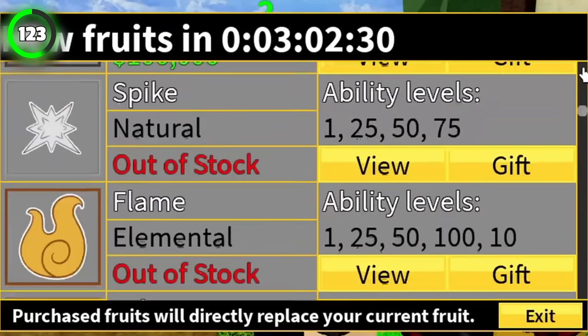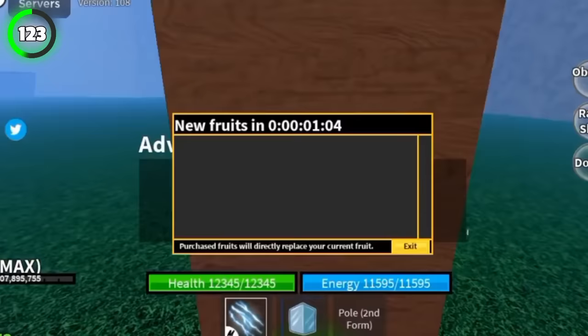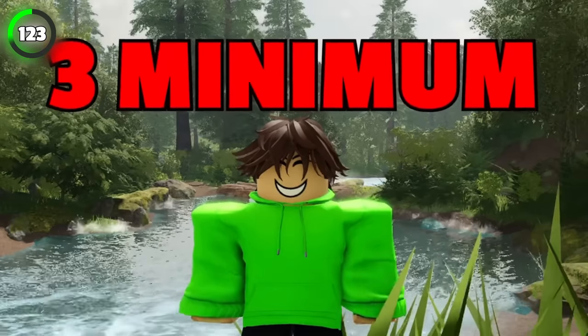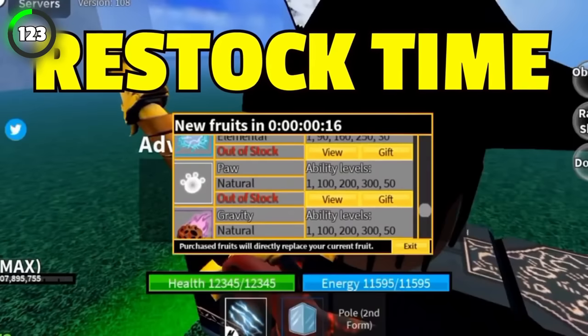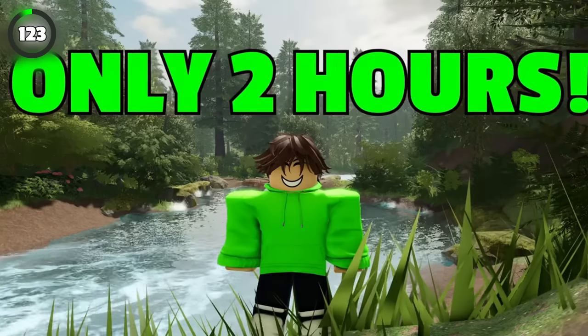I know everyone is starting to hate the basic fruit dealer — he never has anything good in stock. The advanced fruit dealer has way better fruits, and the minimum number of fruits he can have in stock is 7, which is much more compared to the 3 that a basic fruit dealer can have. And the restock time for the basic fruit dealer is 4 hours, while the advanced fruit dealer's restock time is only 2 hours.